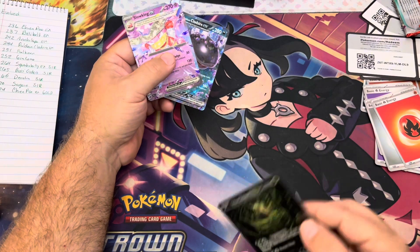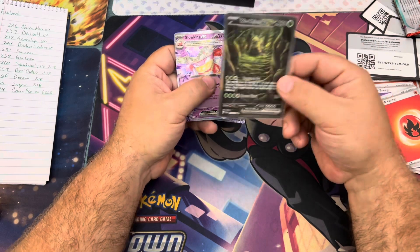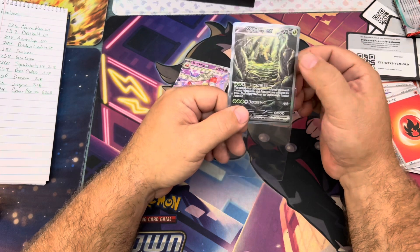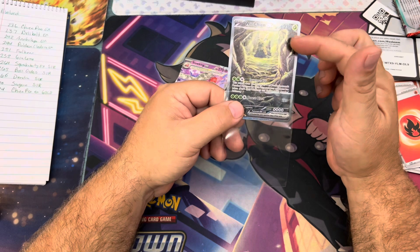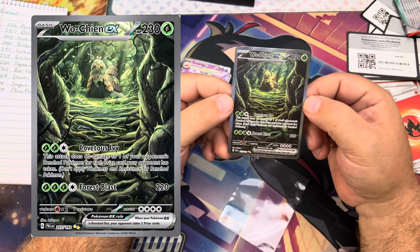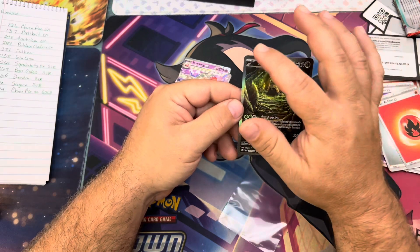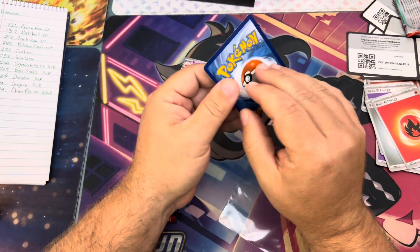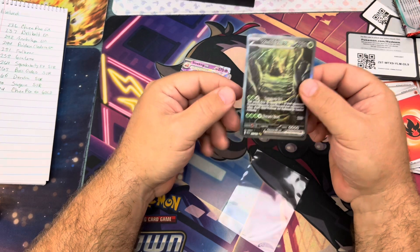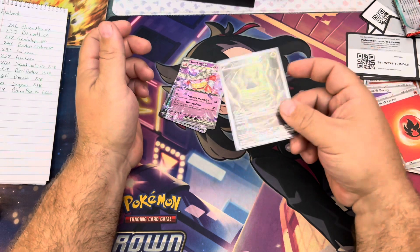We got our three hits: Wuching SIR — that could have been Squawkabilly, Boss's Orders, or Dendra Saguaro. I believe we've pulled probably four of these Wuchings so far. Very cool artwork. Centering on this is actually not too bad — maybe a tad left-heavy. The back side looks really nice, though this side does seem a little thicker. That's quality control for you. Not a card we'd send in to get graded, but it's one we're keeping.